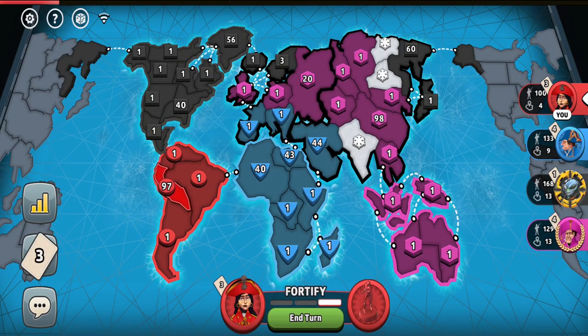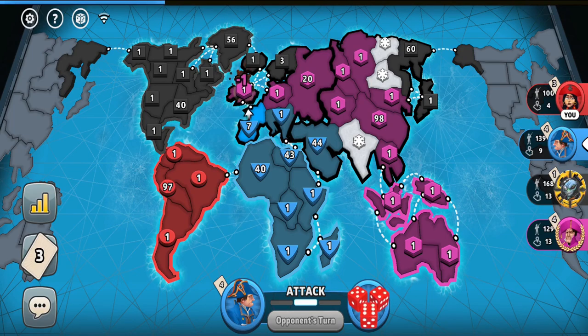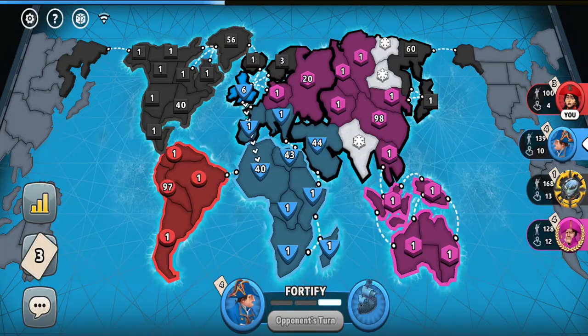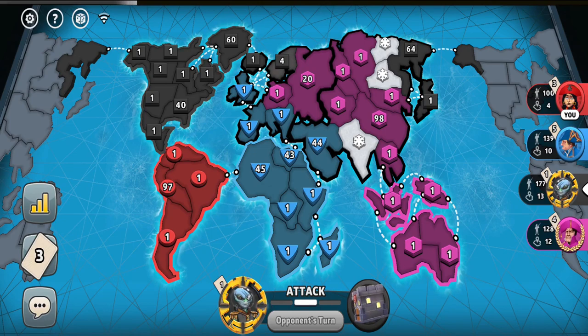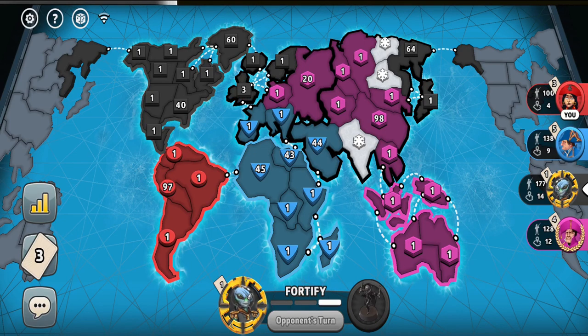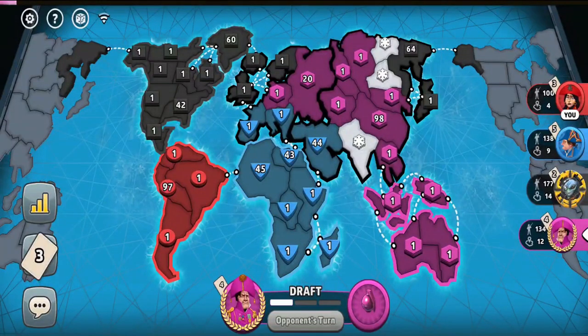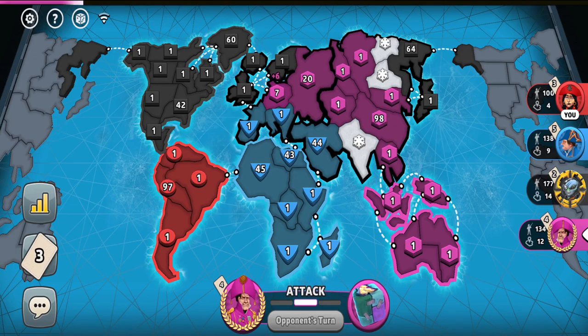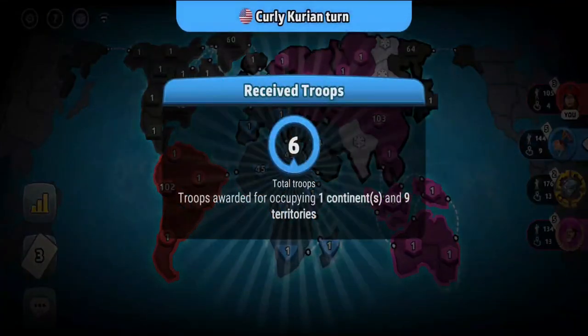I've just reached the 100-troop mark. Looking at the troop counter, we all have 100-plus troops and will probably get into the hundreds more if this game continues in the current direction. Come on, just do something, somebody. The black player is the strongest, so for the game to progress it would be good that he attacks somebody, or other players team up on him, or two players team up on one player. I now have over 100 troops in my biggest army as well.